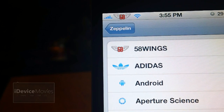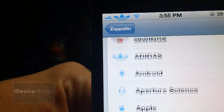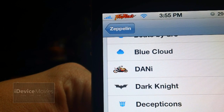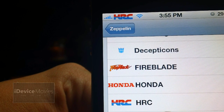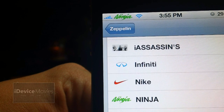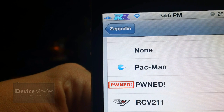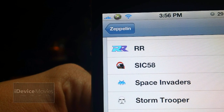Coming in at number 12 is called Zeppelin Dash Mix. You'll get 58 Wings, Adidas, Danny, Fireblade, Honda, HRC, iAssassins, Ninja, Pwned — one of my favorites — RCV-211, RR, Sick 58, Super Sick, and the last is Xbox.